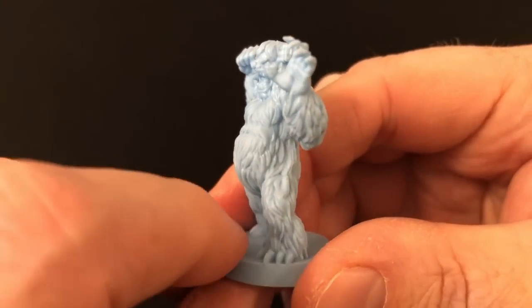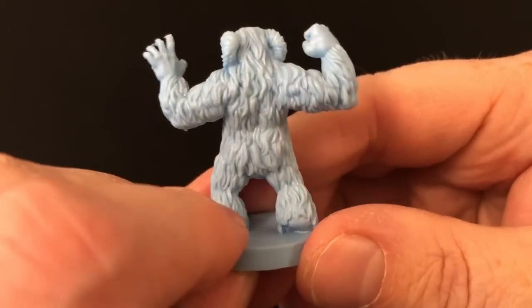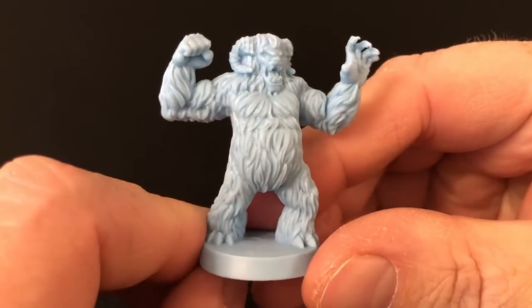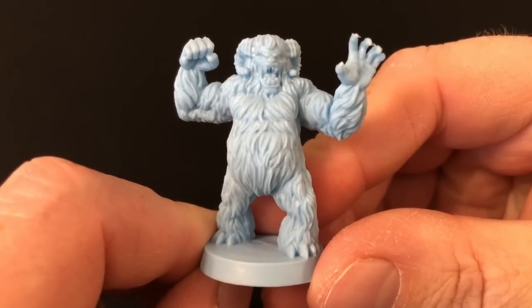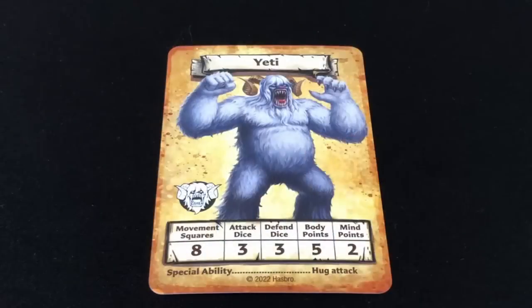Next, we have the yeti. You get two of these, and I think the sculpts are fantastic — look at the character in the face and the knuckle sandwich pose. If it wasn't for the strength of the sculpts we still need to look at, these yetis could have been my favorites in the box. Stats: move of eight, three attack, three defense, five body points, and two mind points. Yetis also get the special hug attack that incapacitates a hero and prevents them from doing anything until someone else kills the yeti.